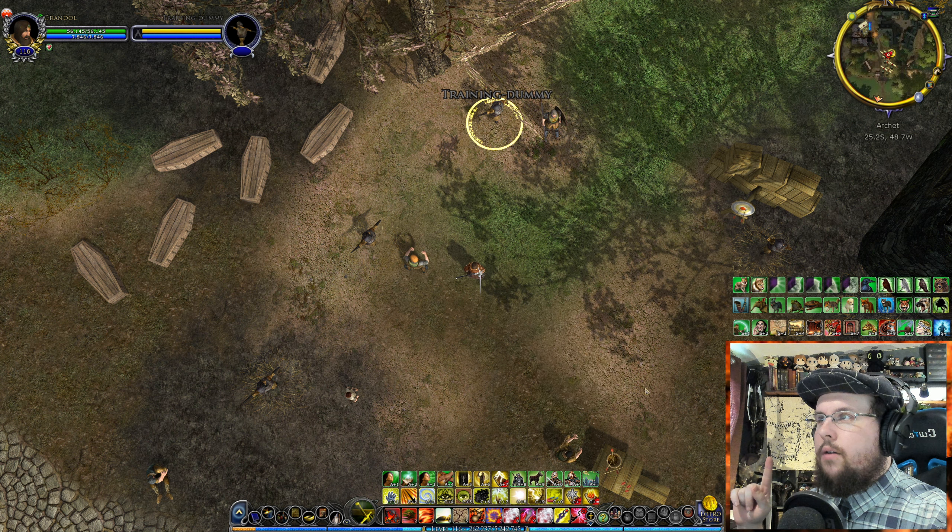Ring of Fire places a flaming circle on the ground. You deal a bunch of initial damage, then for 20 seconds it reduces all of the enemies' block, parry, and evade by a large number. Enemies within five meters take fire damage. It will disappear faster if you're out of combat. It's a great debuff-plus-damage ability — it looks cool too.